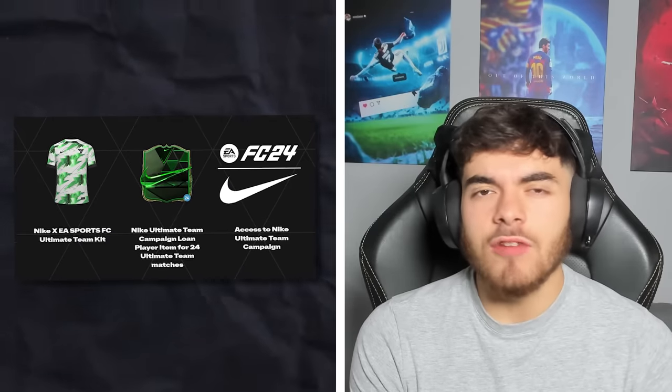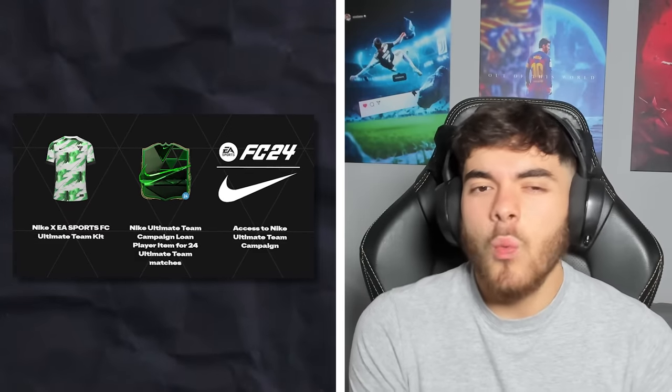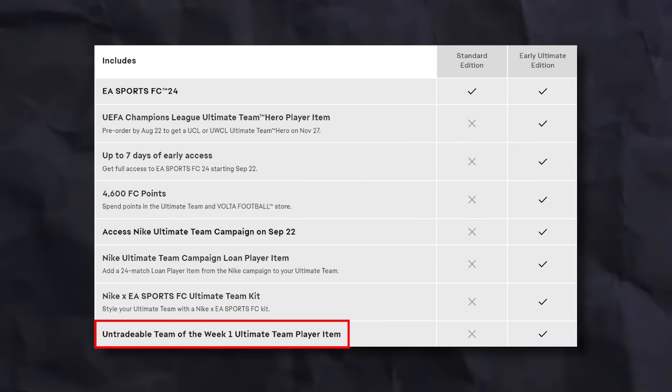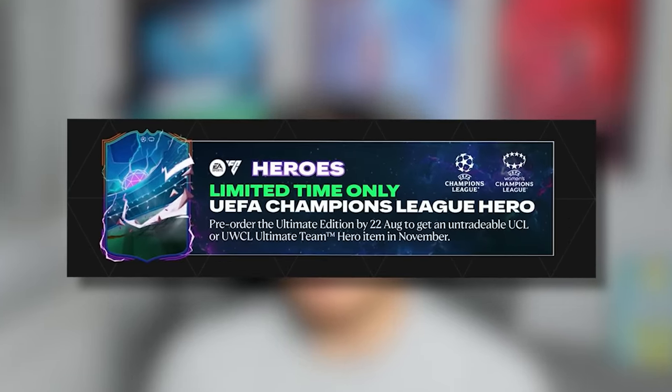The kit and the loan item are pretty much irrelevant and won't be that helpful. Perhaps access to the Nike Campaign could be something cool, but I'm sure there'll be a way to get access for everyone not getting Ultimate Edition — whether that's something to unlock in-game, we're not really too sure. There is also a Team of the Week 1 untradeable item, which is quite nice. And if you order before the 22nd of August, you'll get that Champions League Hero item — but remember, you receive that in November, not instantly.